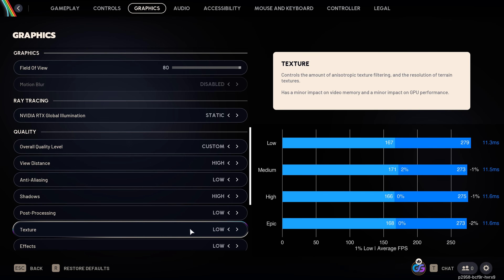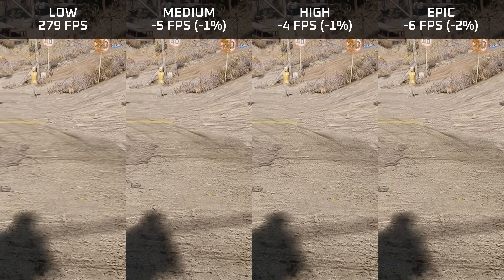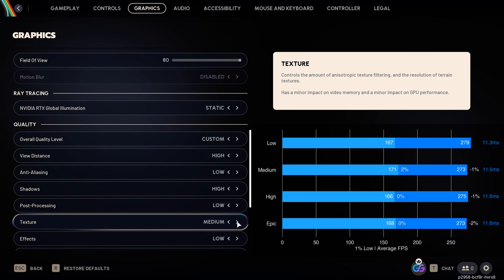Texture quality in this game only affects anisotropic filtering and ground textures — unlike most games, it doesn't reduce the actual texture resolution, so it also doesn't have a significant performance impact. The effect on memory usage is also rather small. Visually, anisotropic filtering works well: setting this to medium makes textures viewed at a shallow angle look much sharper, and we get less ground pop-in at higher presets. My recommendation is to set textures to high.